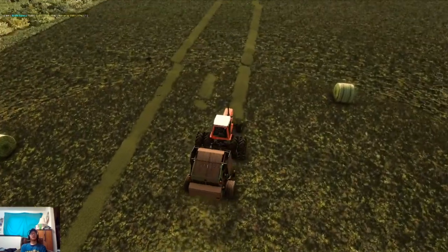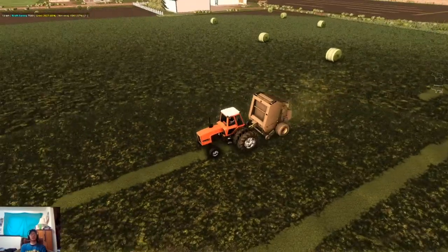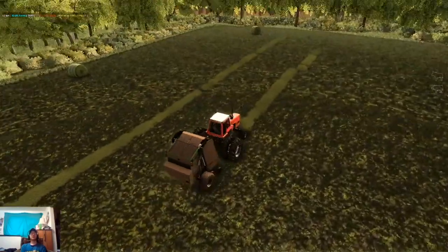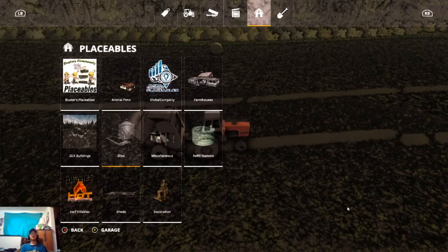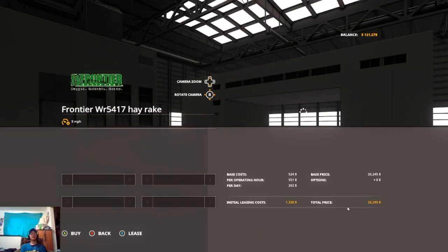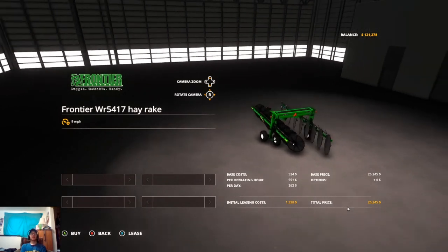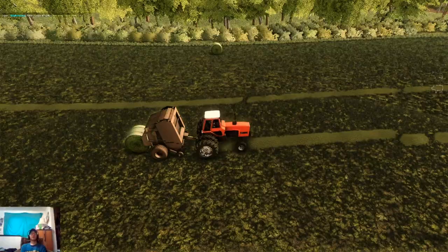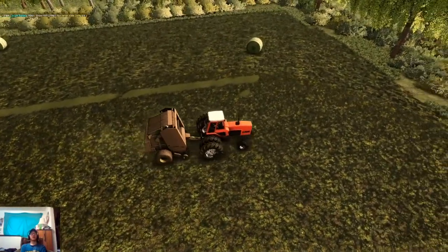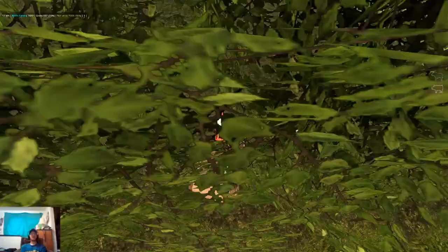Another pass and we'll have this field knocked out, then we'll move on over to that little one that is a royal pain to get into. Kind of wish there was another way to get into that field but unfortunately there is not. Come next season, I downloaded a new rake that we'll be able to pick up — the Frontier WR 5417 V-rake. We'll probably be picking that up when we can start upgrading some hay equipment. Really the only things that need to get upgraded for our cattle farming side are our chopper, our mowing setup, and our rake.